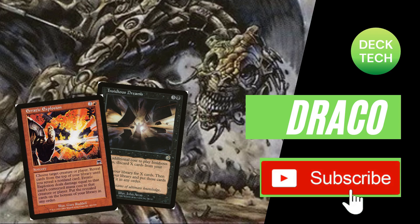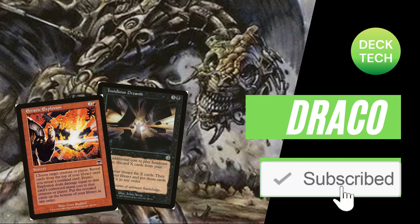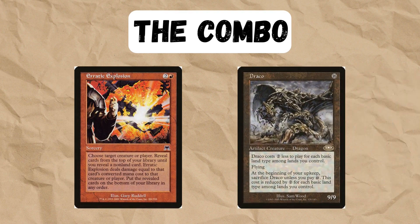Hello and welcome to Draco Blast, the mid-range deck with a combo. The deck works around this combo where we play Erratic Explosion, reveal the top card of our deck, and deal damage equal to its mana cost. Draco costs 16, so it's 16 right to their face.